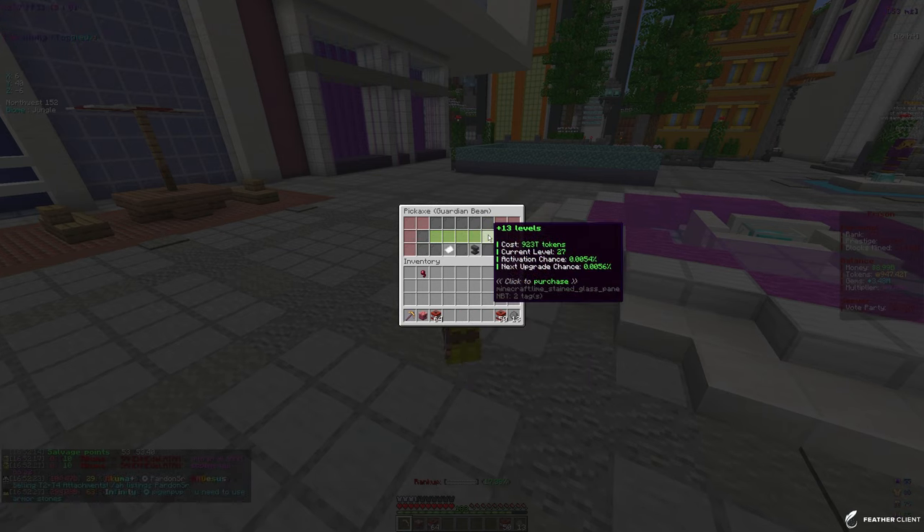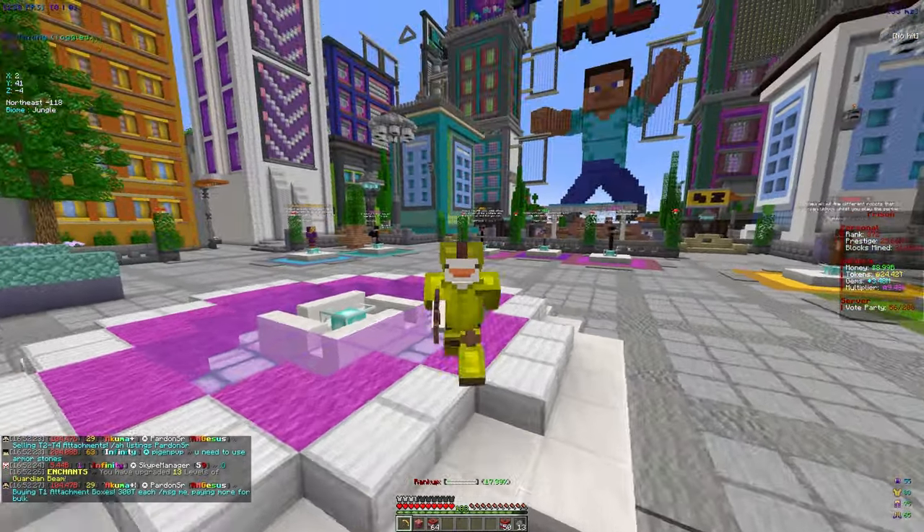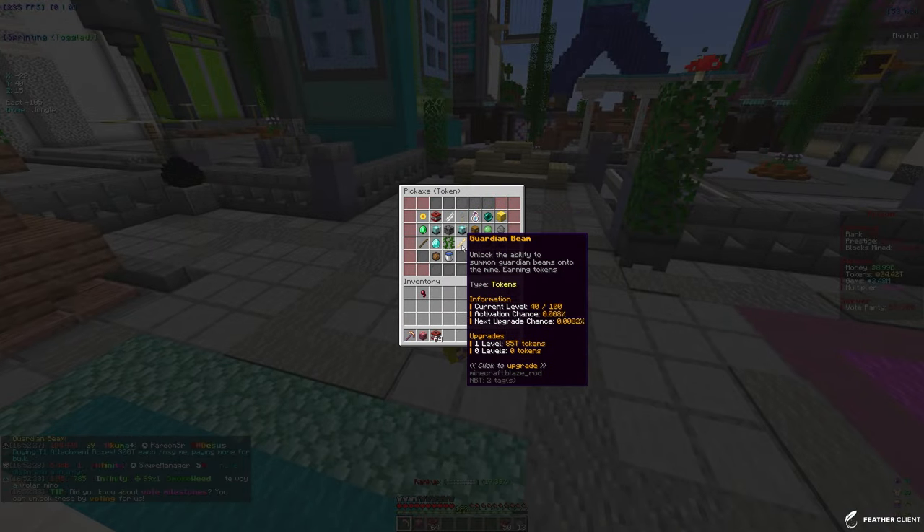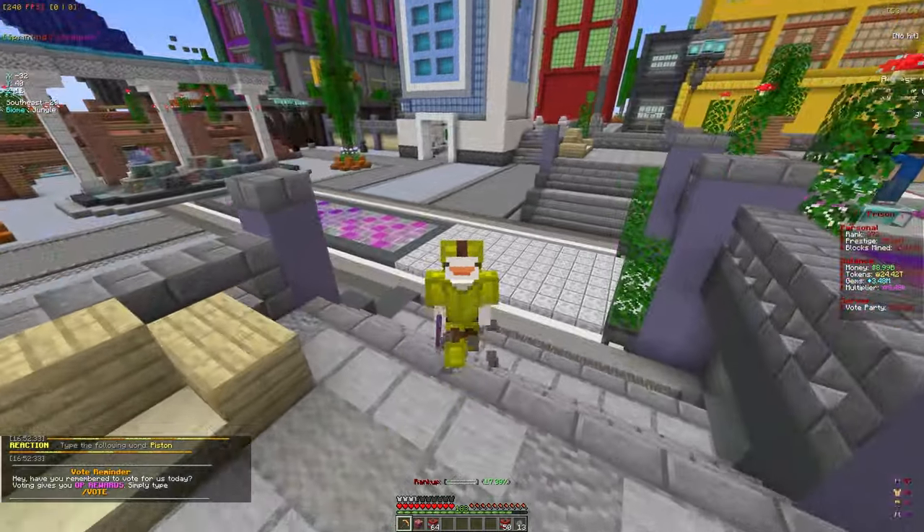Now we do have some tokens we can actually spend on our pickaxe. We can only get 13 more levels for the Guardian Beam enchant, so let's go ahead and do that. Our main focus in this video is to level up that enchant, and we've already done a good job — it's at level 40 out of 100 right now, so that is not bad at all.